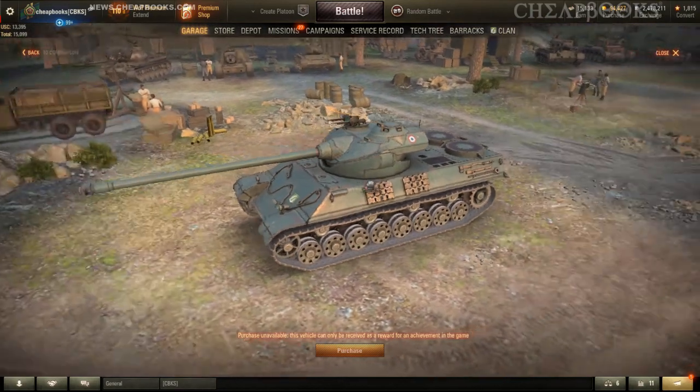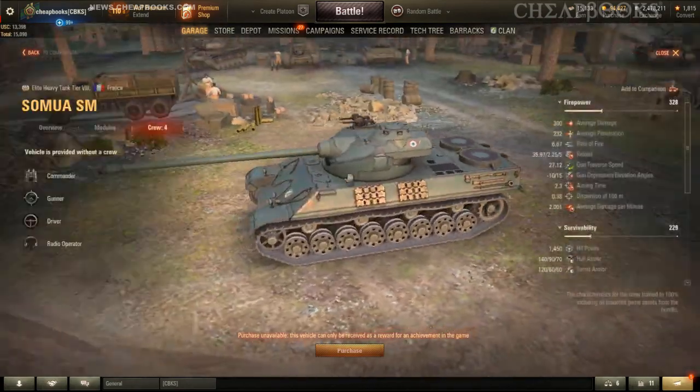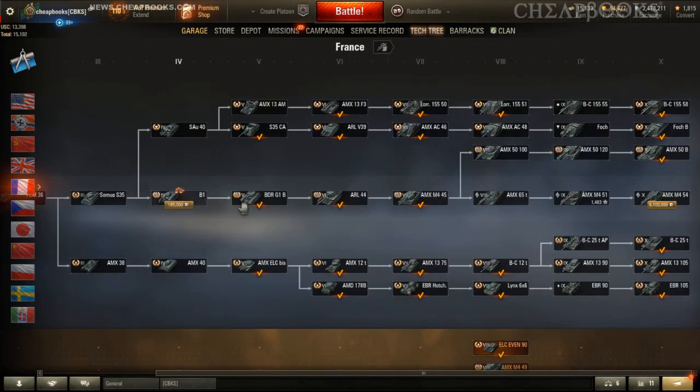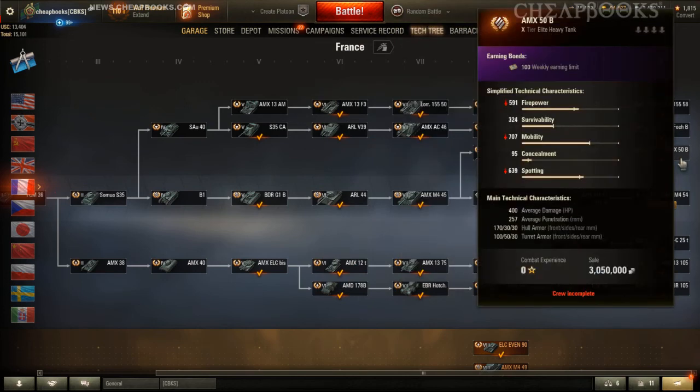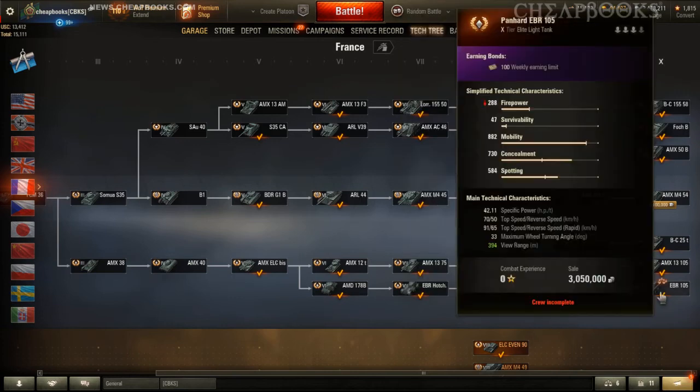Another advantage is that you can use your French heavy tank crew. There are other autoloaders in the French tech tree — the AMX 5100, the 5120, the AMX 50B, the Foch, the BatChats, and all the light tanks. Some of the EBRs are autoloaders, though these heavy tanks are not.